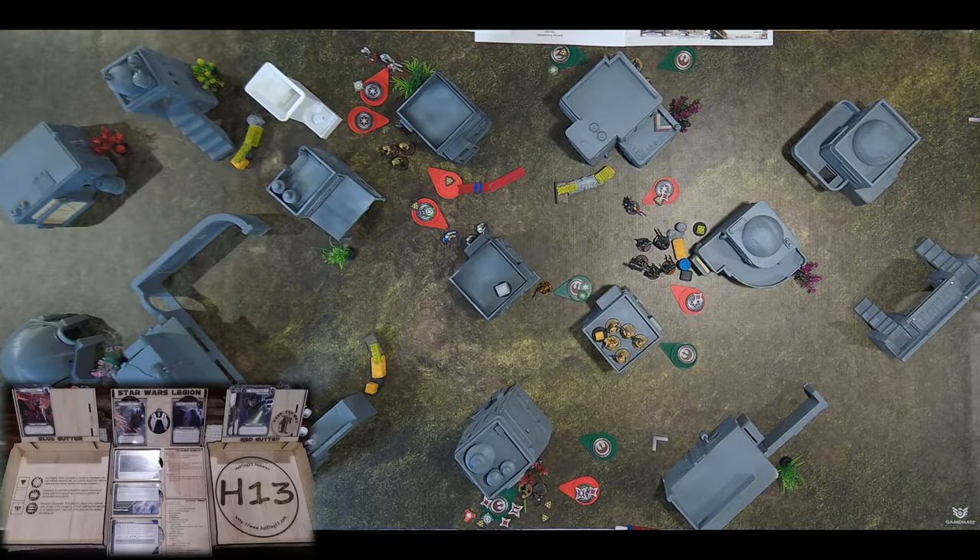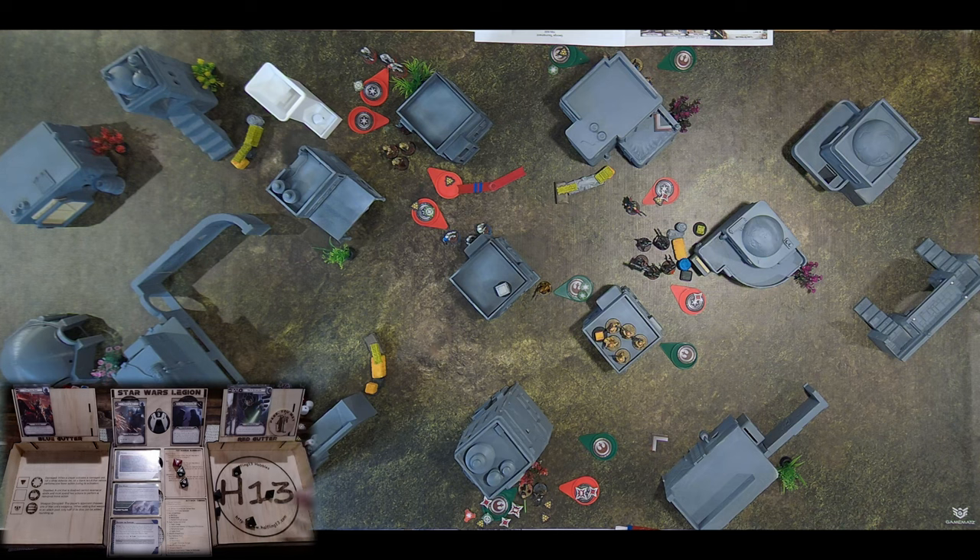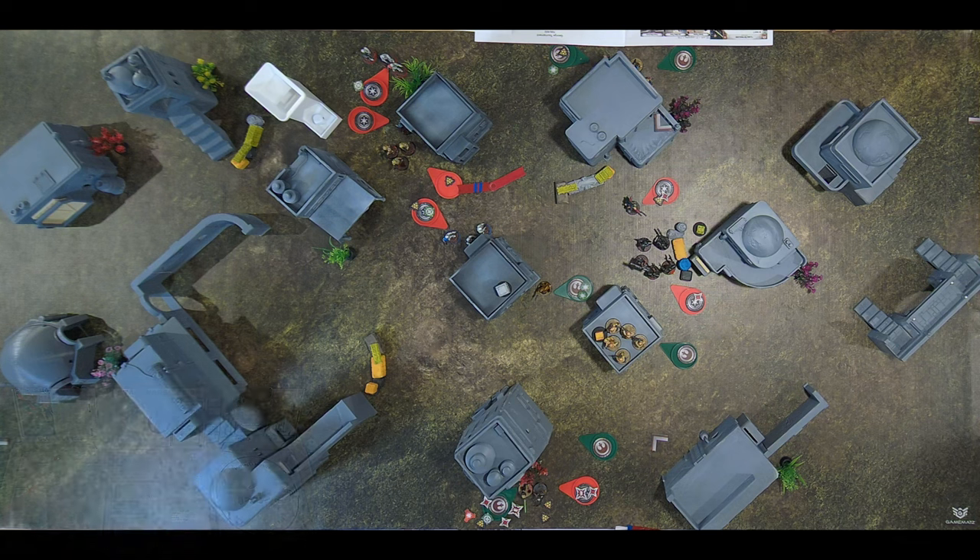Technically I need to roll for suppression but he has three or four suppression tokens, so I'll roll - didn't get it off. Aim - he's Precise four. I need to roll seven - easy. Just need a blank one - nope, dead. Unbelievable, I think you're cheating. He did a pretty good job and I collect the bounty.